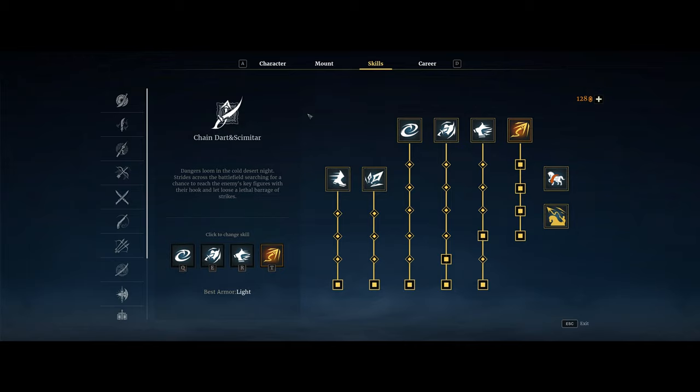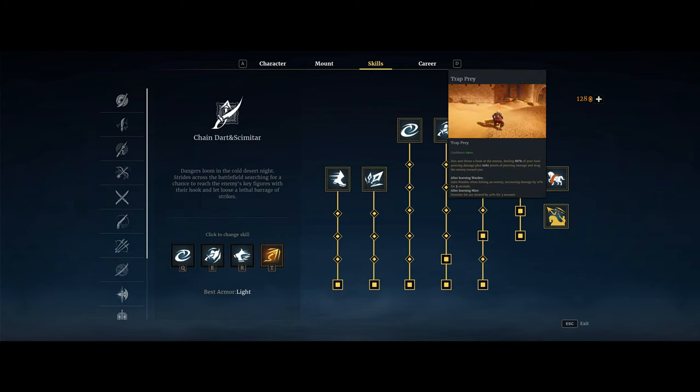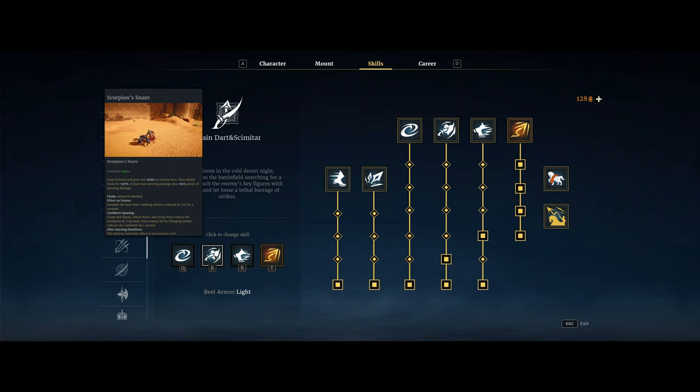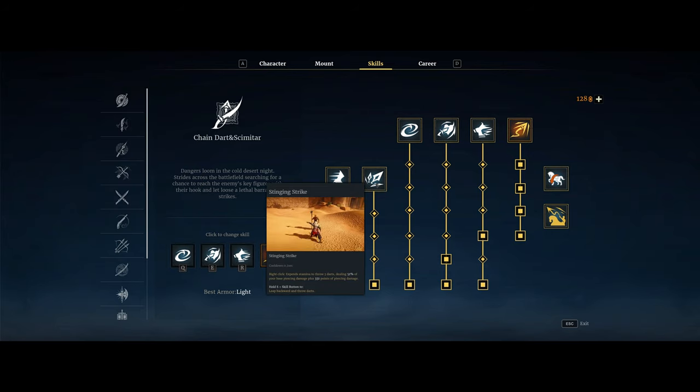For Chain Dart you're not picking any of your skills - you get all of them. The main ability I want to talk about first is the ultimate, Trap Prey, which is a medium-to-long grapple ability that pulls you into the enemy. You can use this on horseback to grapple an enemy hero, and you can also use it to dismount enemies off their horse. It gives them a mini stun while you fly to them, and they're also slowed for three seconds.